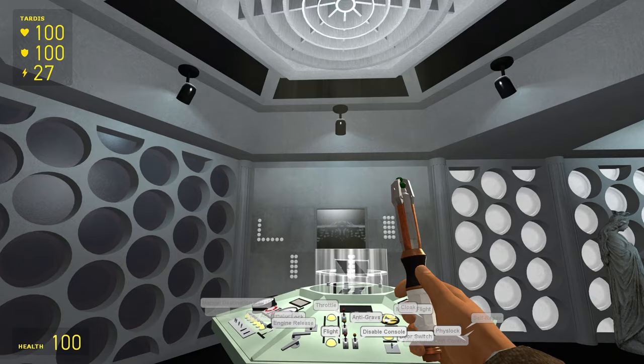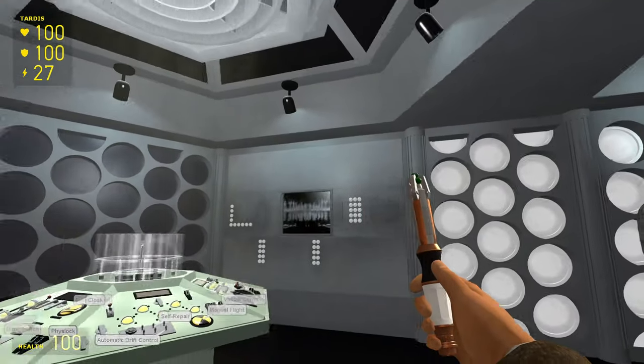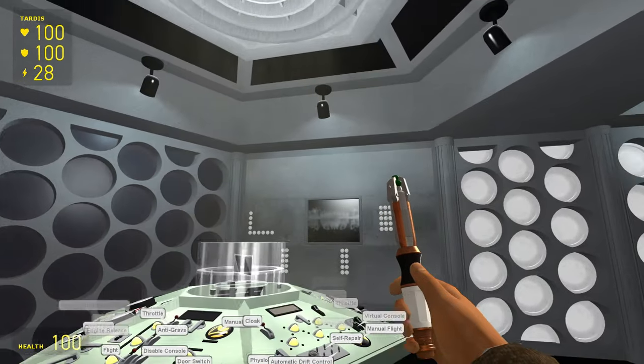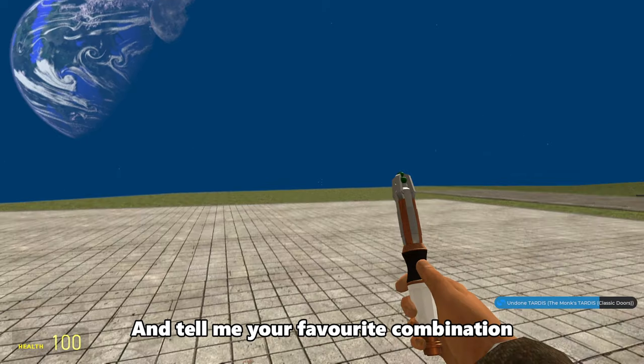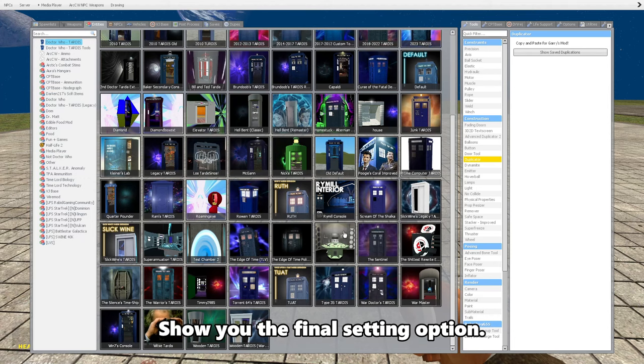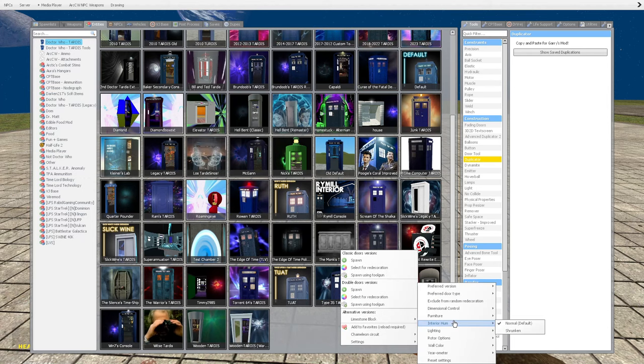So if you've been paying attention, you'd know that the white walls and the warm white light colours creates my favourite combination, and in turn my current favourite Gmod TARDIS. Tell me your favourite combination in the comments, whilst I show you the final setting option. The ambient noise, or the hum as it's called in this setting, is the last thing here.